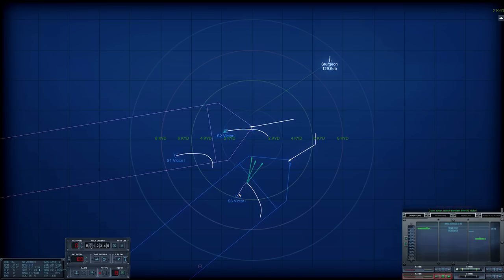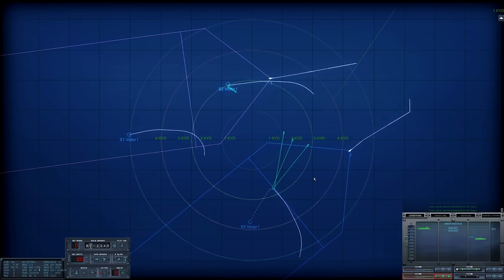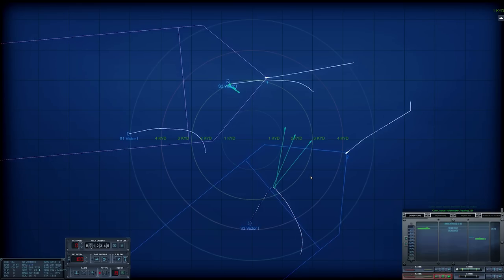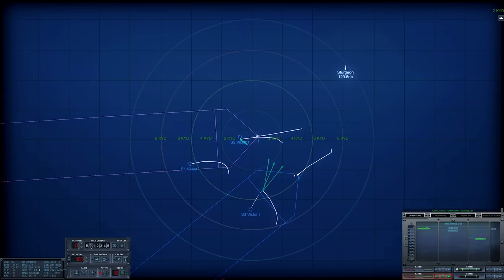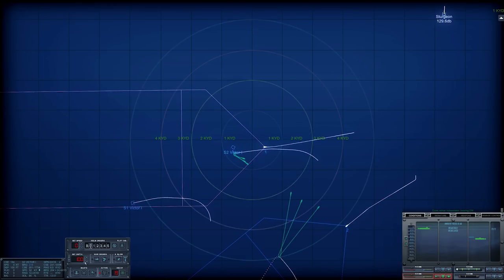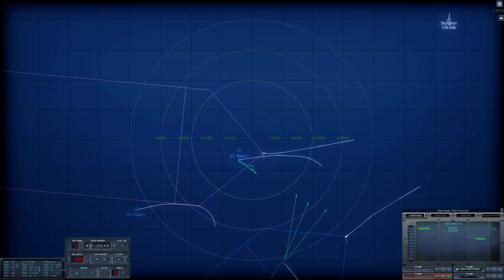Launch transient from Sierra Two — I think I poked them. Sierra Two is firing on torpedo one. The primary concern is that Sierra Three's torpedoes are likely going to intercept our location, so we need to change our depth. Going to 1300 feet — one three zero zero, dive.